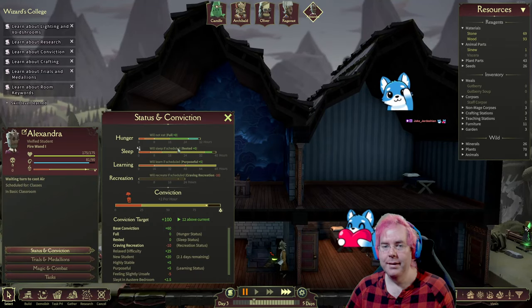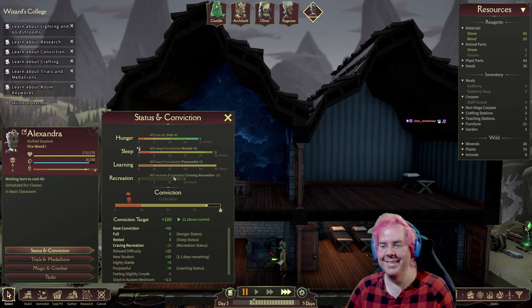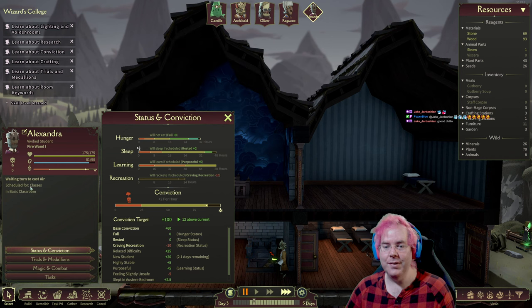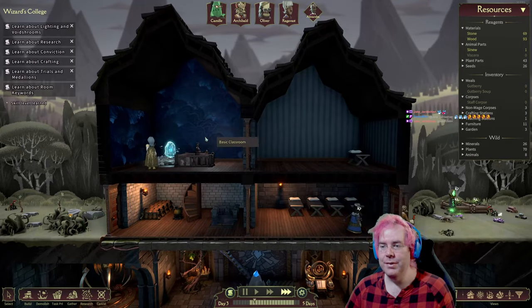Skill up! Hunger is good, sleep is good, learning is good. We don't have any kind of recreation. Conviction target plus 100 — 12 above current. So it looks like this student is trending towards max conviction. Conviction is just like their mood — seems good. When you turn to casting, you're scheduled for classes — skill level earned. Alexandra learned water skill level 1. Students will learn things.